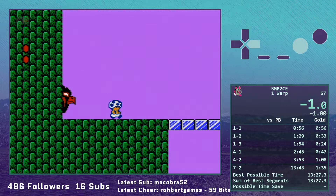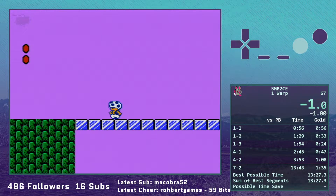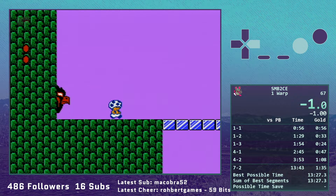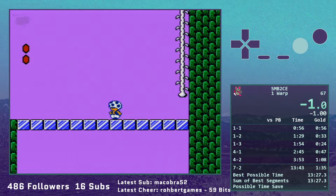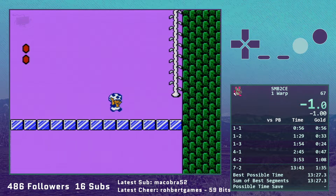On this first screen, the first thing we want to do is look for the seam between the third and fourth blocks — that's where we want to start charging a super jump. That puts us nicely so that we're not really wasting any horizontal or vertical movement.